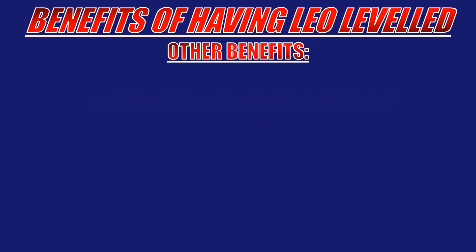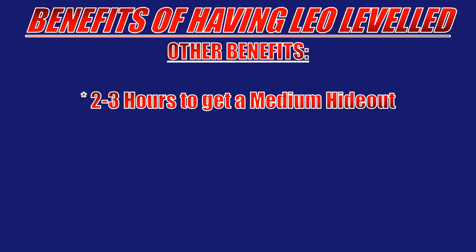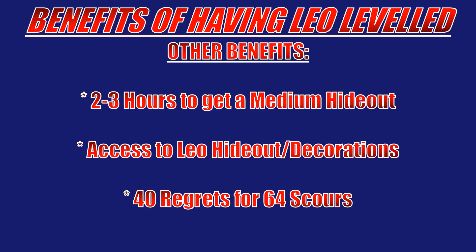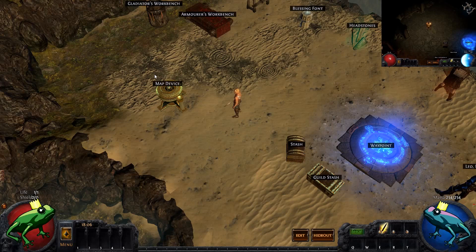Now the not-so-obvious bonuses. First of all, since it takes 2 to 3 hours to get to level 5, this might be interesting if you're struggling to get a medium-sized hideout. Additionally, this gives us access to a lot of hideout decorations as well as Leo's hideout. And lastly, quite interestingly, at level 6 Leo sells 40 orbs of regret for 64 orbs of scouring — a pretty nice bargain.